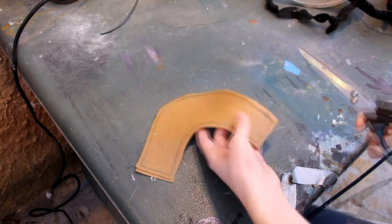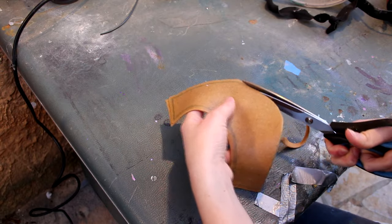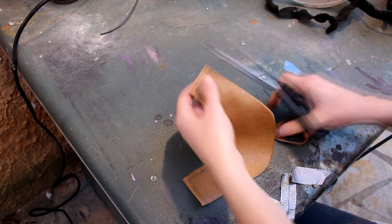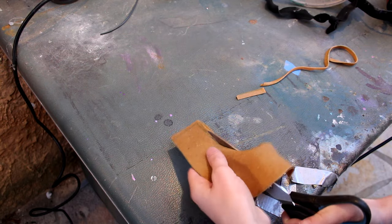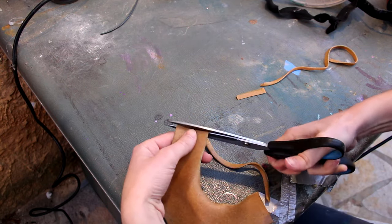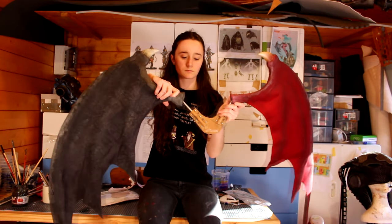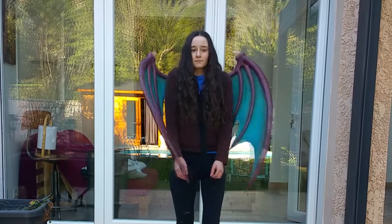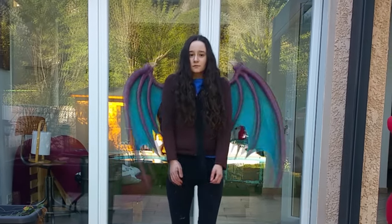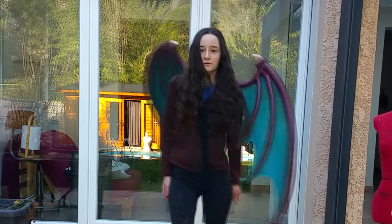The base of the harness is Worbla. I am using it in this particular case because it does not have to take much strain — I am stacking two layers. Depending on what you are trying to make, this thermoplastic might be too fragile. Having each wing slide into a tube means they can rotate inside. That's why they move like this. A lot of people thought the wings themselves were flexing — no, they were only moving inside their sockets.